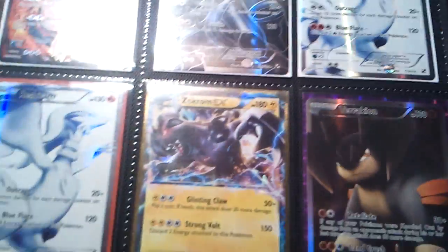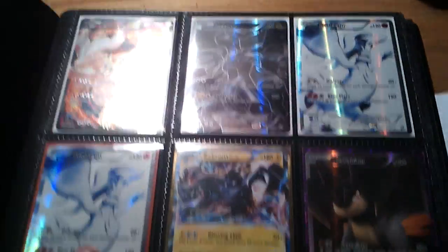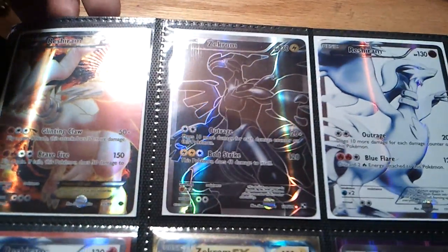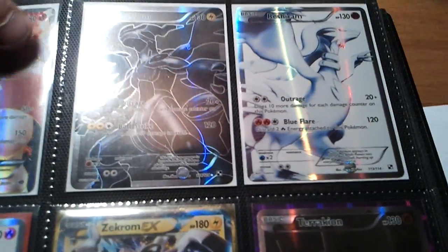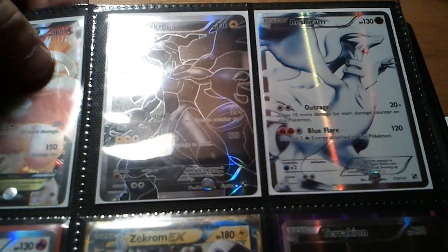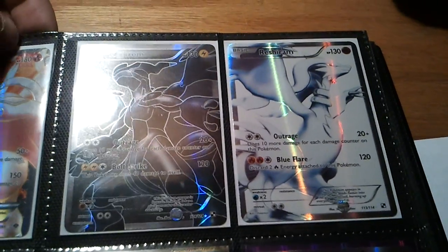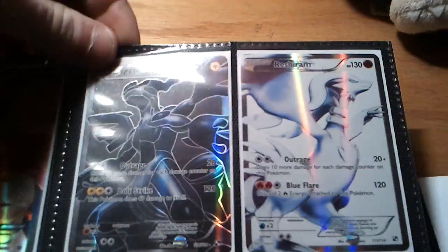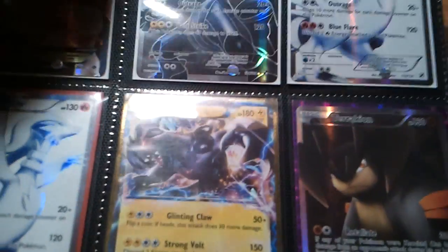This is what I have left after the trades. One Reshiram left. I did say I was out of these because I was going to trade my friend, but he actually pulled one, so I had to trade him something else. Zekrom Black Background and two Reshirams. Zekrom EX and Terechion.